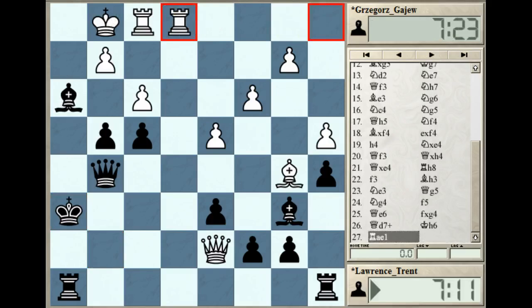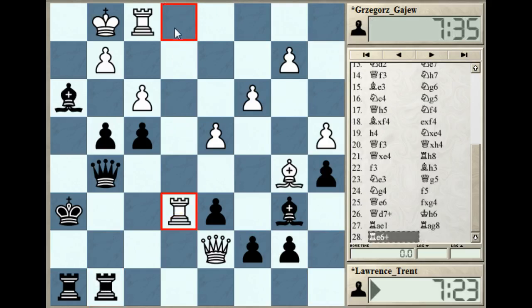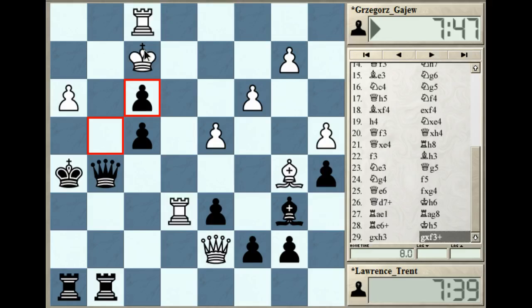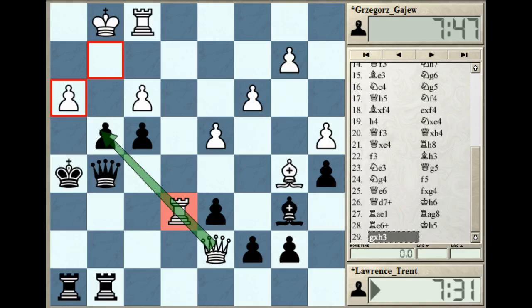Black got his rook into play, doubling on the g-file and perhaps preparing some support to the king. Check, rook e6 check - and that was met by king h5. What a move! The king is just moving right up the board. Taking is not quite as interesting due to g takes f3 - king f2 is met by checkmate. Note that the rook is stopping the queen's defense of that square. King h5, moving right up the board, no fear.